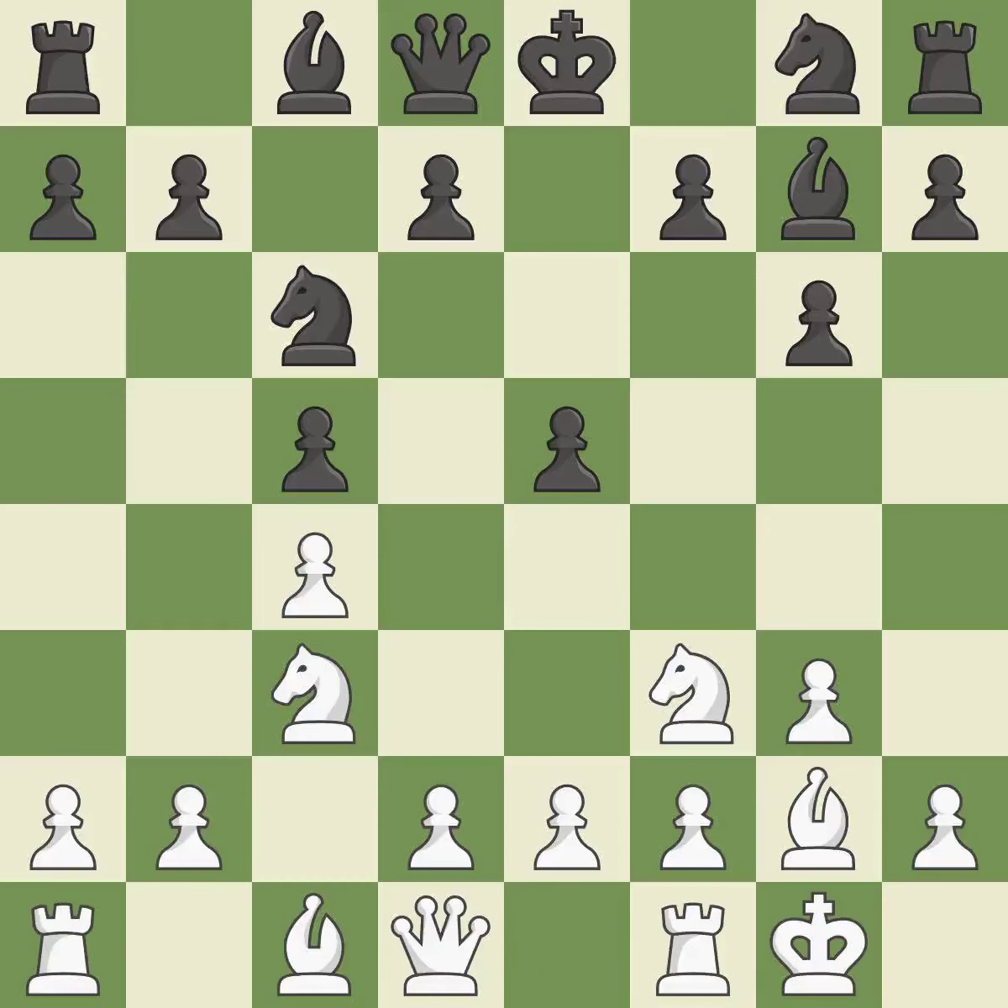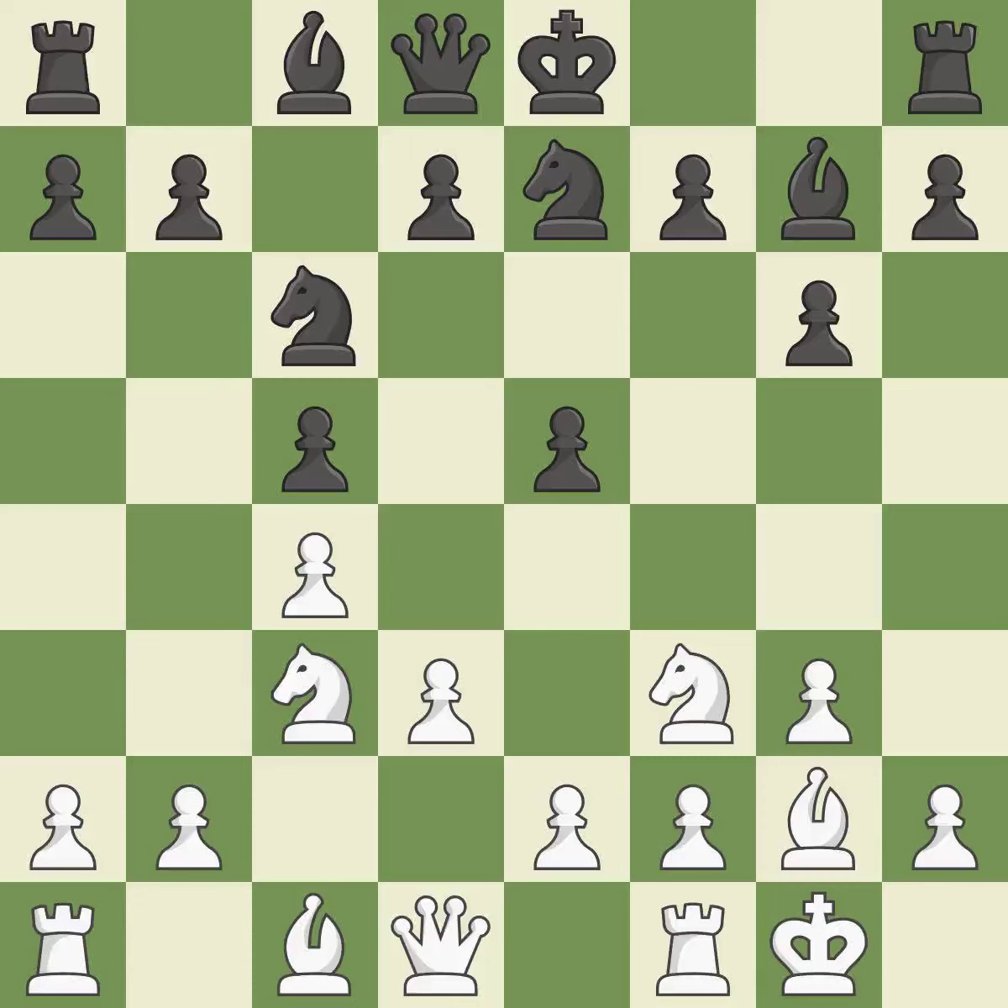Castling gets the king to a safer square, out of the center of the board, while also developing a rook. Castling kingside tends to be safer because the king is further from the center. A knight moves out of its beginning square and into the action. The bishop is prepared to grow into a functional square. Castling develops a rook while also moving the king to safety. Castling to the same side of the board as the opponent tends to lead to less sharp positions as compared with opposite side castling.